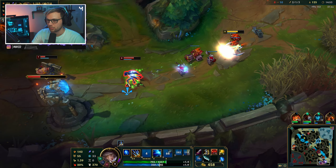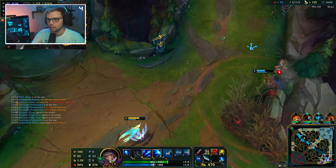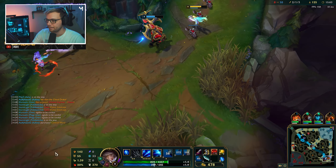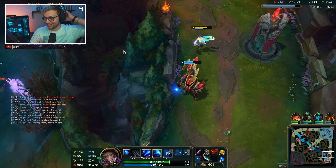We'll try and poke with our W. Kindred is now moving down here so we're backing out - we have to get out before she gets her slow on us. We don't want to engage because a 2v3 is not a good situation to be in.